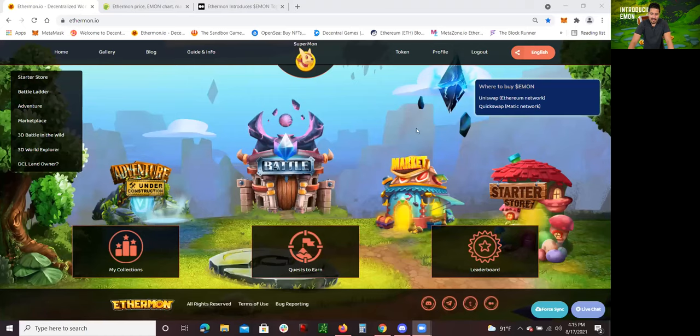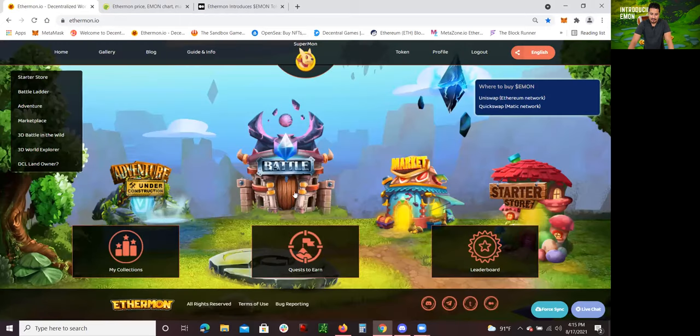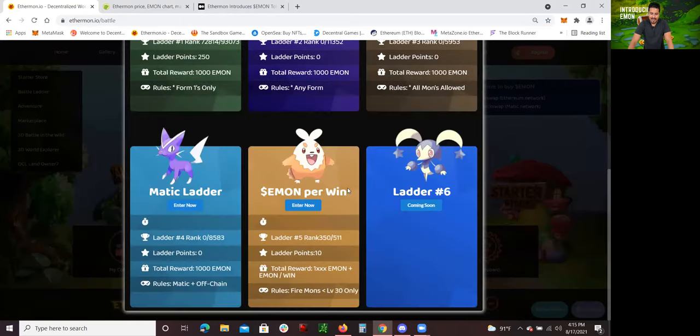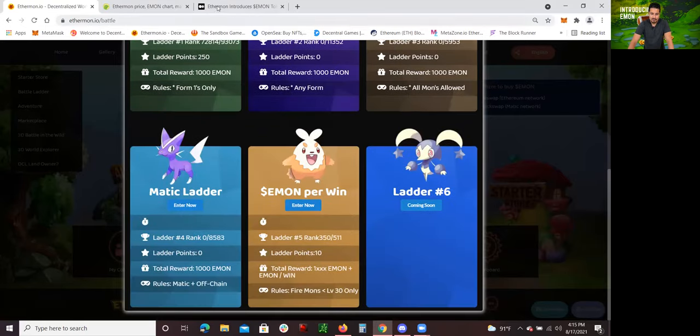So what I'm going to do really quickly, I am going to share my screen and show you guys how to do that. I have already logged into Ethermon, and I actually have 28 Ethermon already. The only way for me to qualify to earn some Emon through the battle mode is actually by having Firemon. I do need to have three Firemons and they have to be below level 30. The cool thing is that you do earn for every win. I already have 13 wins, and for every win I do earn some Emon.